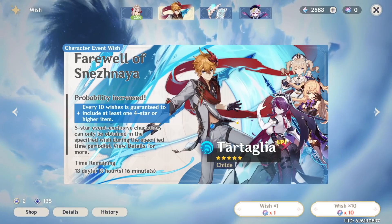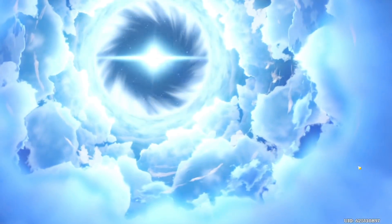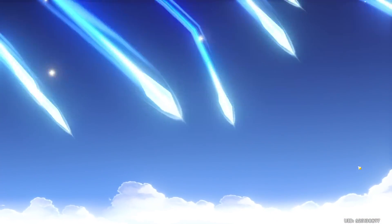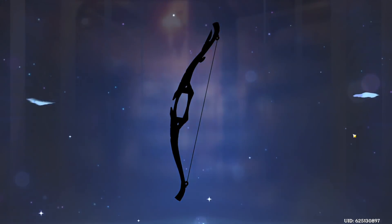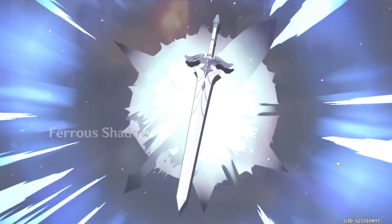Let's do another set of 10 wishes from this farewell banner. I'm really hoping to get a character — I'd hate to get two weapon-only ones in a row. Rosaria! She's the character I'm most excited about because she's brand new. She has a really interesting personality — I already read up on her a little bit because she's the new character.